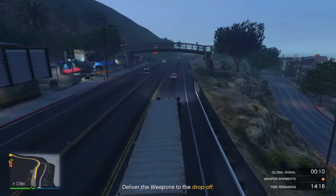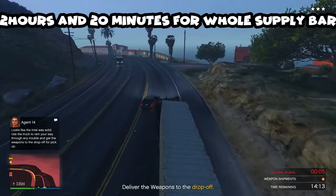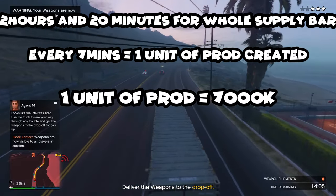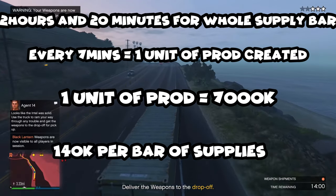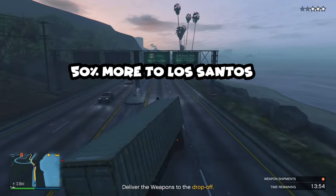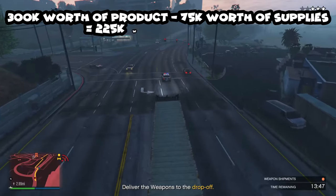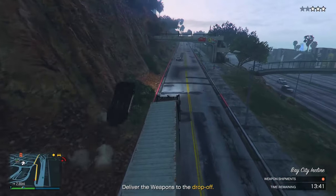To make profit with the bunker, assign your staff to manufacturing. It takes around 2 hours and 20 minutes to go through a full bar of supplies, and every 7 minutes one unit of product is created, worth around $7,000 — that's roughly $140,000 per bar of supplies. If you sell to Los Santos you get an extra 50% boost in profit. So if you have $300,000 worth of product minus the $75,000 for supplies, that's $125,000 profit.